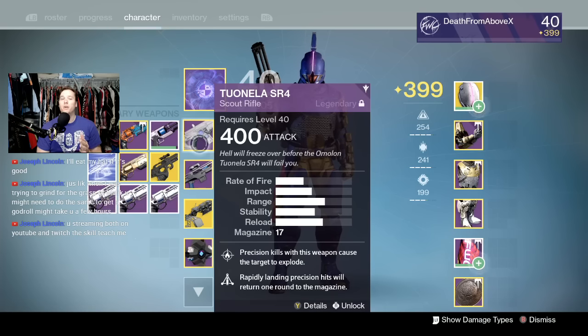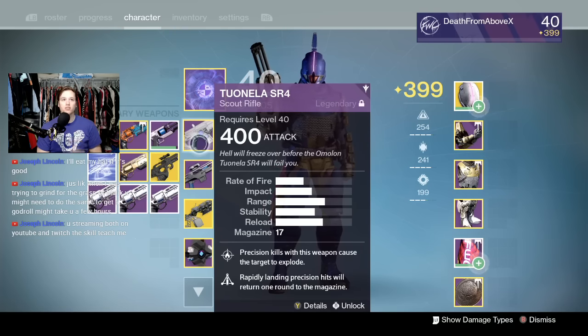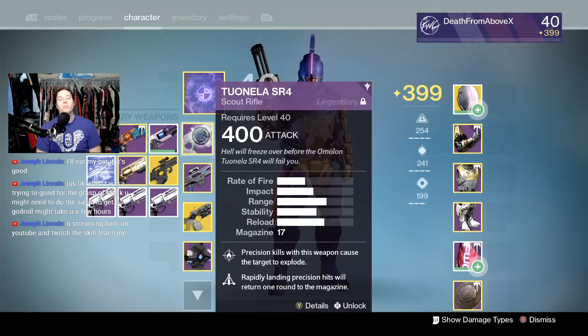With the Undying Mind, once you clear the first area and get the first gate to drop, as long as that long hallway doesn't fill up with a bunch of yellow bar Vex, you can run through the whole thing to the boss. Then use Sleeper Simulant - it does the most damage. Sleeper him, Bubbles with Weapons of Light, Tether - all those things at once and you'll wreck him very quickly.